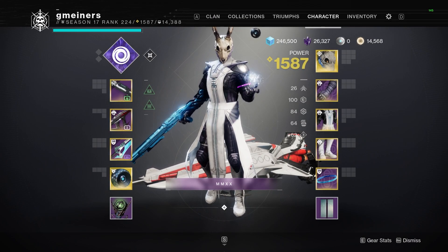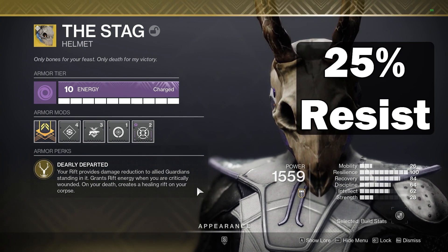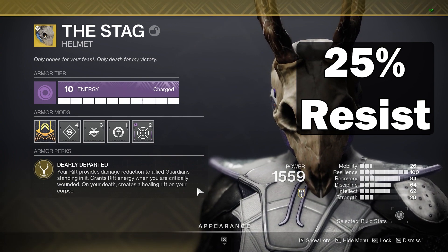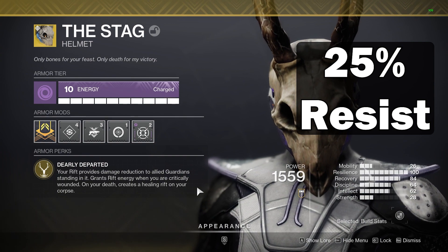Here are the options I would recommend using. First up is the Stag — this gives everyone inside of your rift 25% damage reduction. Combined with healing rifts, this is great because you take less damage overall while replenishing health consistently. You also get rift energy when you're critical, so more likely than not, if you end up needing a rift, you're going to have one.